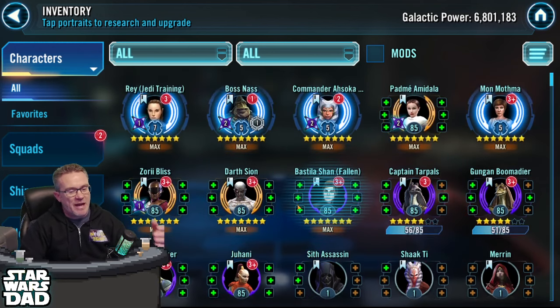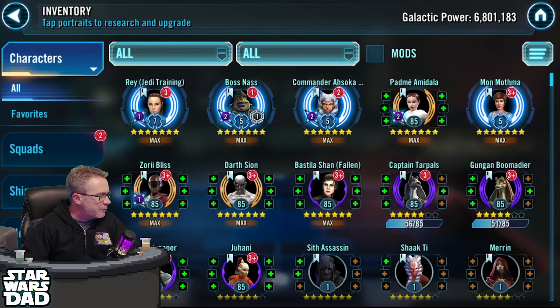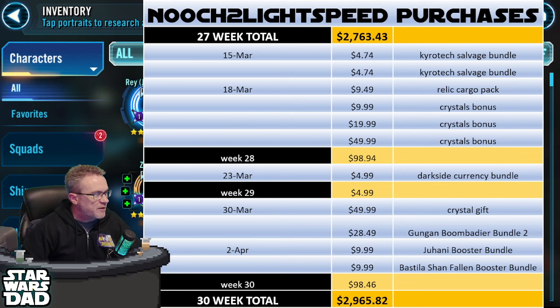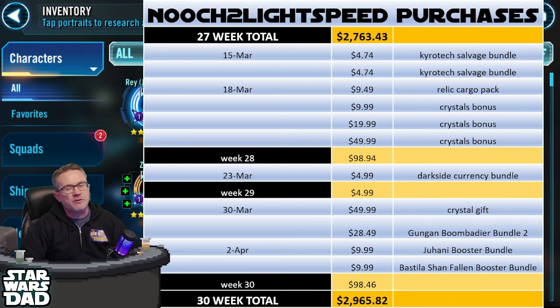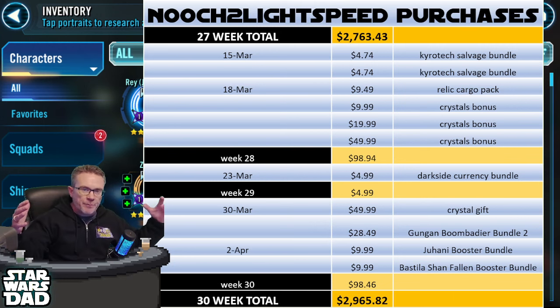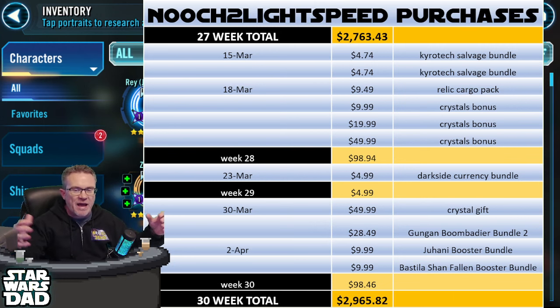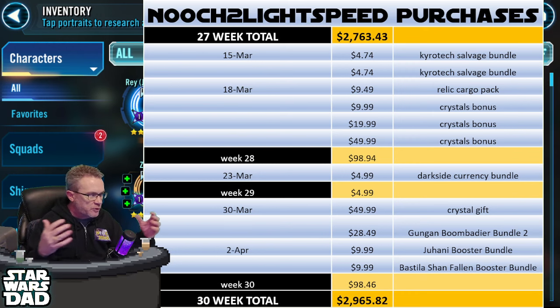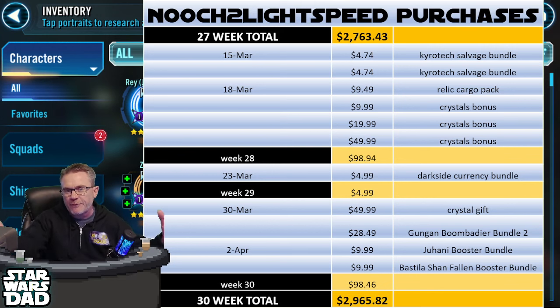We're farming for stuff in the future — we'll talk about that in a minute — and we're kind of waiting for Jar Jar. But before we do anything else, I haven't shown one of these in a while, let's give a big old pricing update. At 27 weeks we had spent $2763. The Kyrotech packs, the relic cargo pack — those three packs are an automatic purchase every week. They're really good deals and make a lot of sense for any roster at about 20 bucks a week, basically five percent off on the web store.